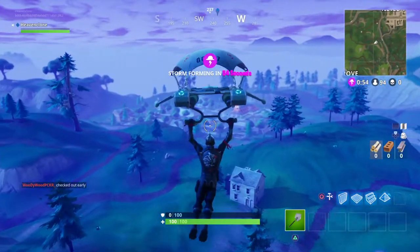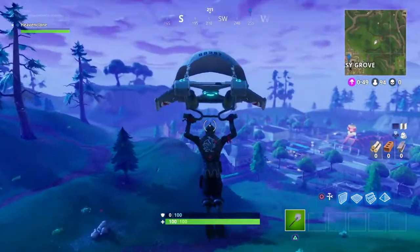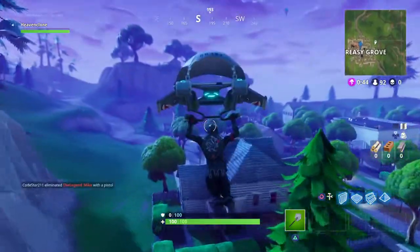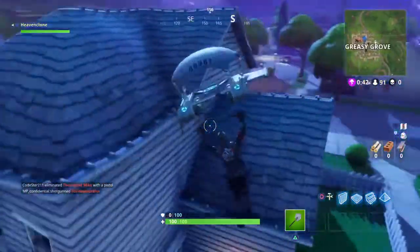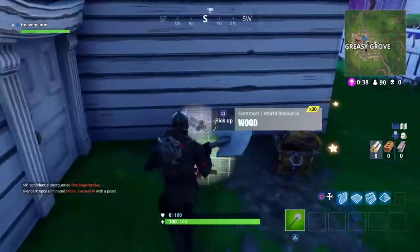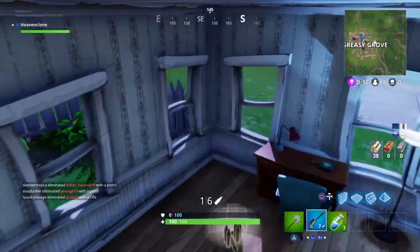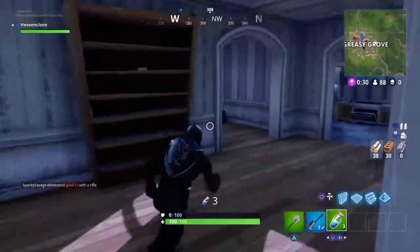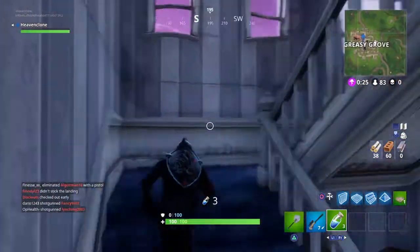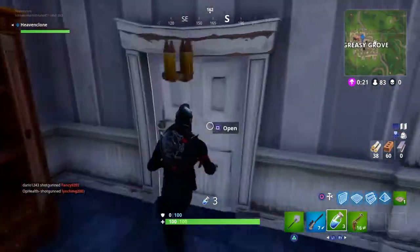Alright, so getting right into the callouts — we're actually doing this live in a solo match, so hopefully not too many people landed here. We're going to be landing at the first location, which is Dog House. This is called Dog House because there's a doghouse here with a chest in it. Looks like there's someone nearby, so let's find out. I'm going to grab a weapon or two to defend myself — got a revolver, and even better an SMG. Let's go.